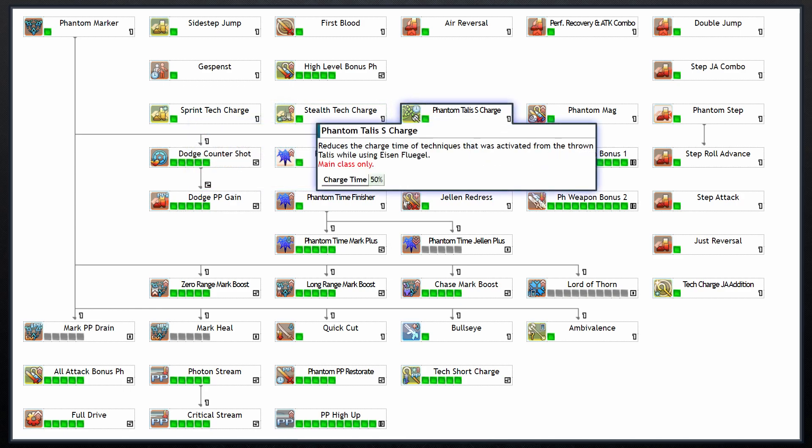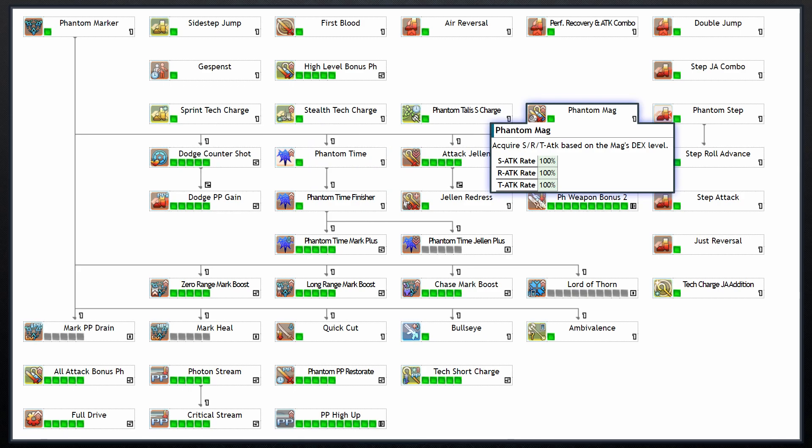Phantom Talus S-Charge reduces your charge time when casting a tech after using the built-in talus feature of the Phantom's Rod PA Eisenflugel. Phantom Mag will convert all the dex in your mag into all three offensive powers, meaning a 200 dex mag will give 200 melee, 200 ranged, and 200 tech power — and you can use this as a subclass as well.